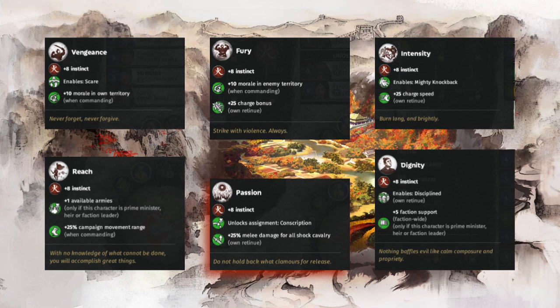Passion unlocks the conscription assignment and more importantly adds 25% melee damage for all shock cavalry in the vanguard's own retinue. Intensity enables mighty knockback for the vanguard himself, making his charges more devastating, and grants plus 25 charge speed to own retinue. So with all these buffs it's pretty clear you should stack your vanguards with six retinues of shock cavalry.